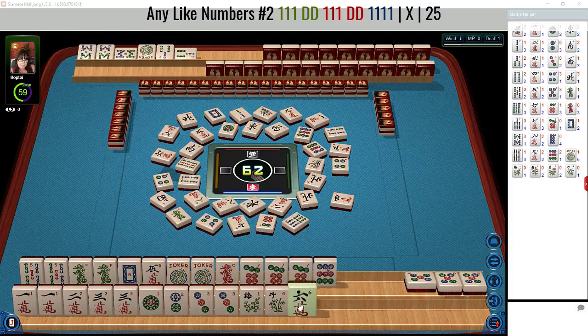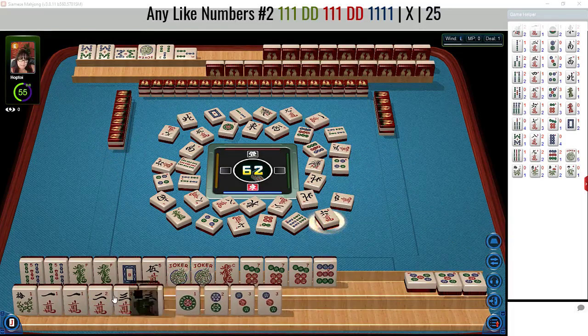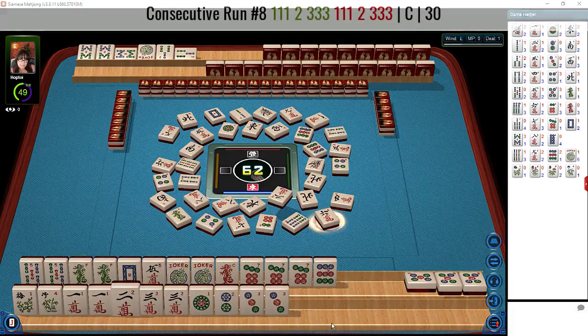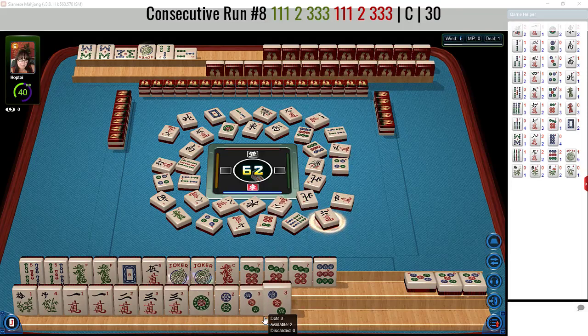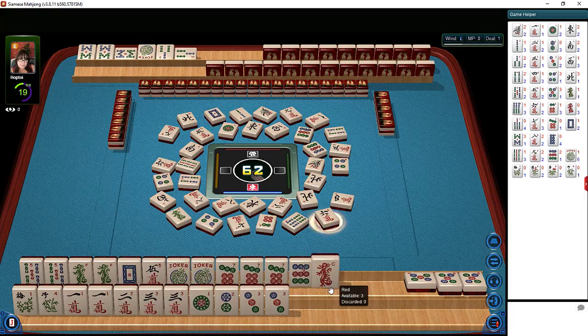Nine characters, six characters. Down here, if we get more flowers, we could switch to like numbers with threes and flowers. Just discard the one crack — there's one out, which is not bad. There's one three crack out, which is not bad, and one one dot. So this hand is still viable.